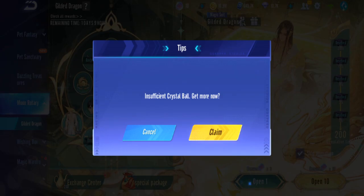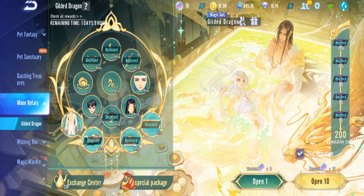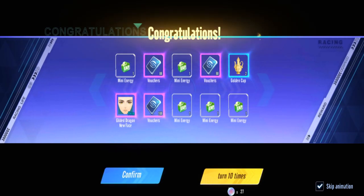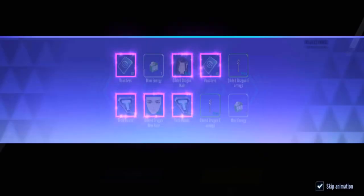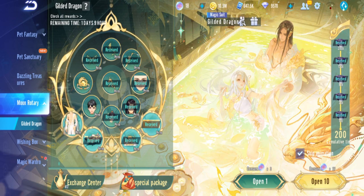We got the pet again. The male version still needs: expression, hair, and outfit. Oh no — we still need the outfit. I hope this doesn't get too expensive. Let's go. Got the pet again — we need more of those fragments. Some items we can get for free from the exchange shop, so we just want to keep collecting fragments. We got the expression and the hair — then a duplicate hair, then more duplicates.